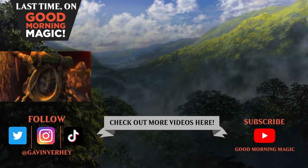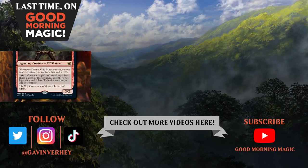Here is Delina, Wild Mage. Delina is a red legendary creature — elf shaman. You cast her for three and a red. Whenever Delina attacks, you choose a creature you control and roll a d20. On a 1 through 14, you get to create a tapped and attacking copy of that creature, except it's not legendary.